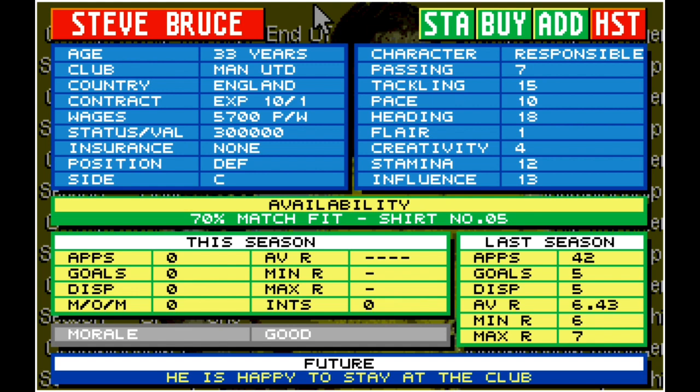Steve Bruce. In my eyes he is 3rd. He's 33 years old, playing for Man United, and he only plays at centre-back. His stats don't really show much to be desired for — the main notable ones are heading at 18 and tackling at 15, with a responsible character. But every time I start a new game and manage Man United, he seems to be one of the single most outstanding defenders to have in the team. That's why it's really hard to get rid of him, especially within a 3-man central defensive setup. Steve has finished 3rd.